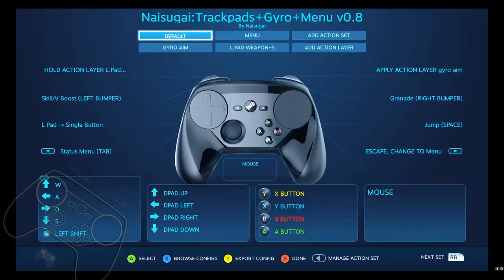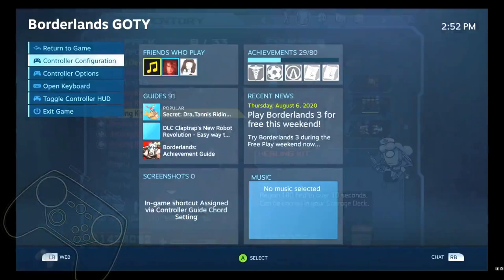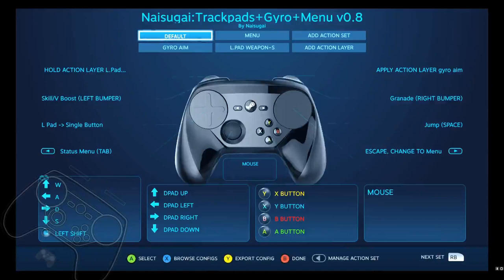Alright, that's the Borderlands 1 config I've done so far. I don't know what other changes I'll make as I continue playing — it's on version 0.8 so it's not final. But I'm happy with it enough to put it out, and hopefully some people won't have to do all the work I did. I tried a couple configs that were on there and nobody had made one that I liked, so this is why I'm doing this.